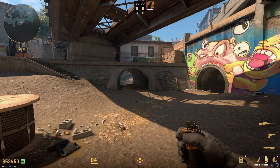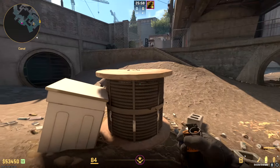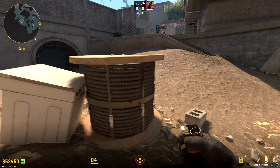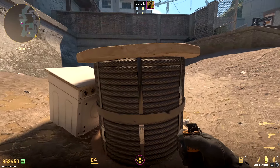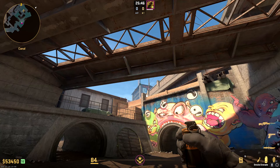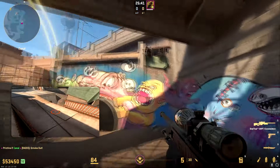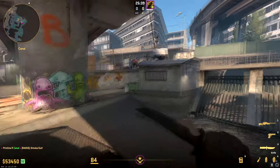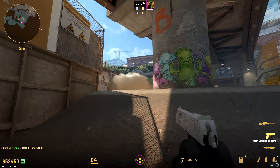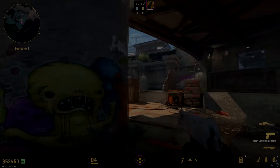Next up is the left side site smoke. Come down to this spindle, and from the washing machine, line yourself up with the second vertical band. Aim at the corner of the bank roof and left click throw. It takes a bounce and lands right in the middle of the path, so as you spill out of monster your left side is beautifully smoked off and you're out of sight of any graffiti players.